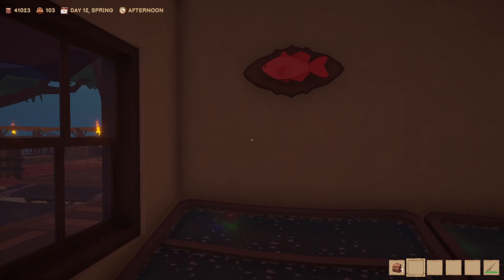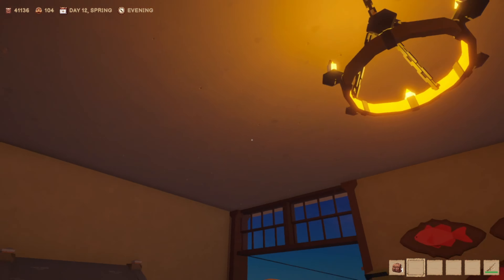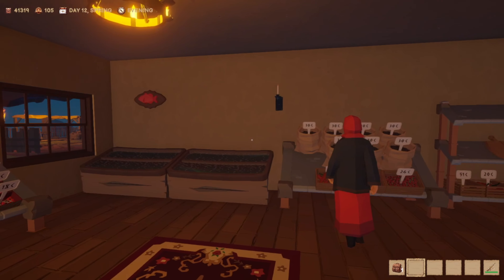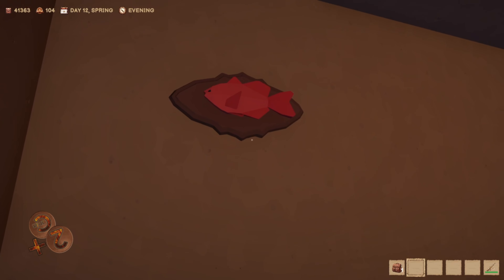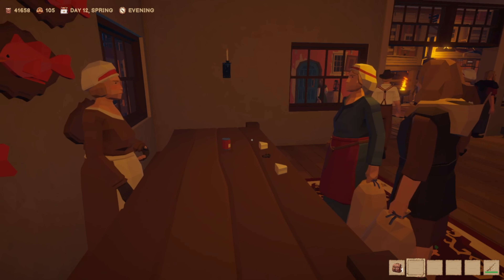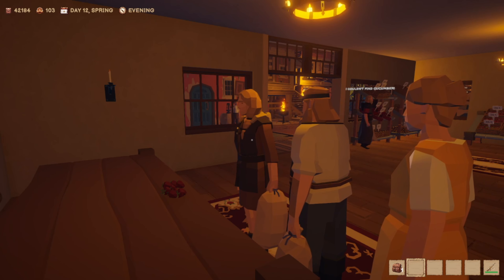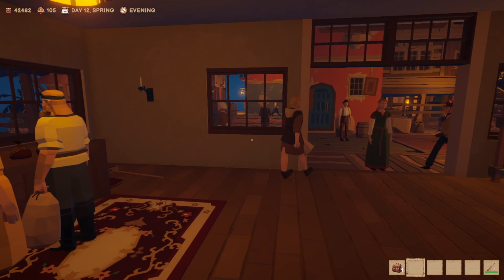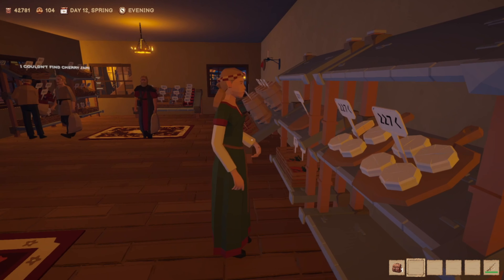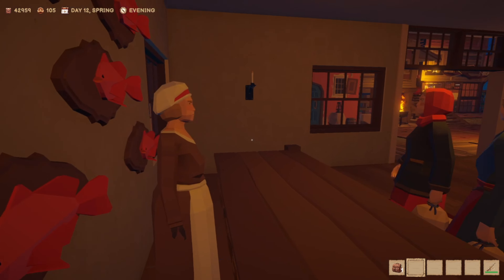Another big tip regarding fishing: you're going to get these fish trophies. Early on you might be inclined to recycle them for money, which is fine, but as an alternative you can place them on your walls. If you have fish trophies on your wall it'll boost your reputation and more people will frequent your store. Reputation directly affects how many people come to your store day-to-day, so once you have more product, more customers means more sales.